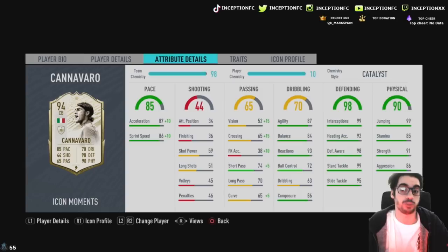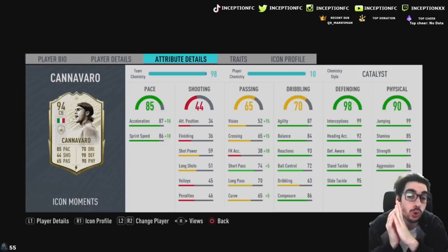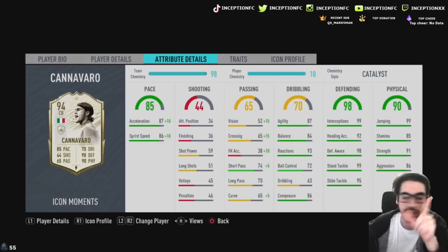Because I wish that Maldini card had 87 acceleration with 86 sprint speed — then the anchor chemistry style would be gorgeous on that card. But I'm thinking that with the anchor chemistry style, boosting his aggression by a plus 10 and his strength by a plus 5 would probably be a more ideal situation. But regardless of chemistry style, he has 97 acceleration, 96 sprint speed. Dribbling stats are already really good except for the fact that his main dribbling stat has 63 dribbling, which isn't ideal. 86 composure is really nice.